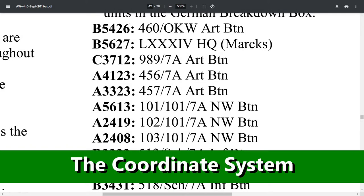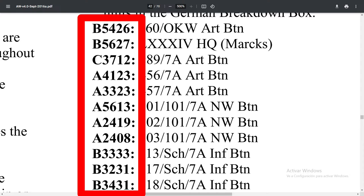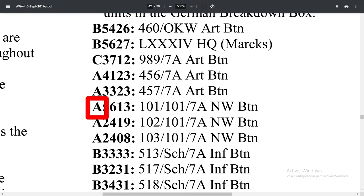Whenever it's necessary to place a counter in a specific hex on the battlefield map, you'll be given a set of coordinates like these. In each entry, the letter refers to the specific map sheet the hex is found on. The first two numbers indicate the hex's vertical column, and the last two numbers its horizontal row. So, the hex this entry refers to is found on map A, in the 56th column, and 13th row.